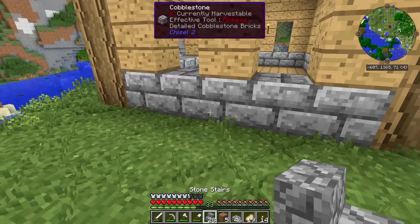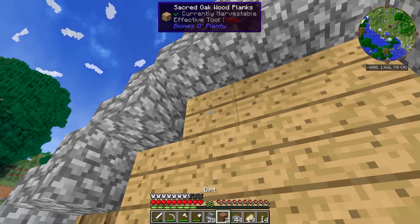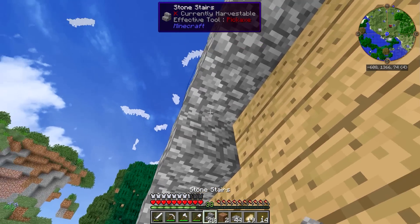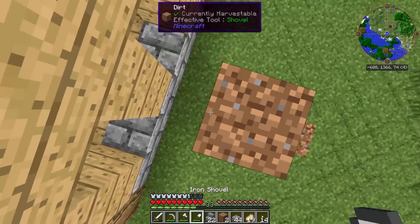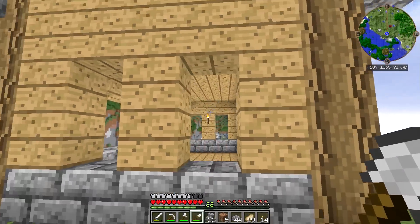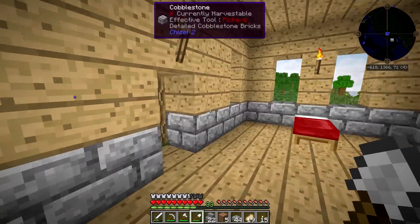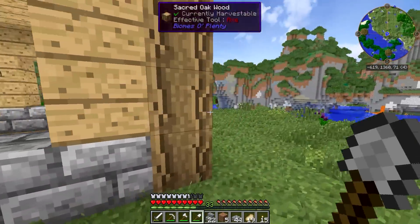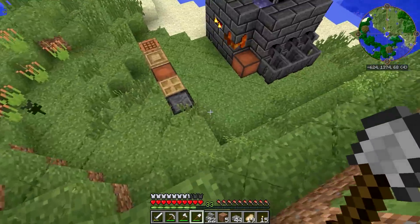Now we've got to do the same on this side. And basically the last thing we've got to do is just get a ladder that goes up to the attic, and some sort of windows or something. So let me get some stuff together guys, and I will be right back.